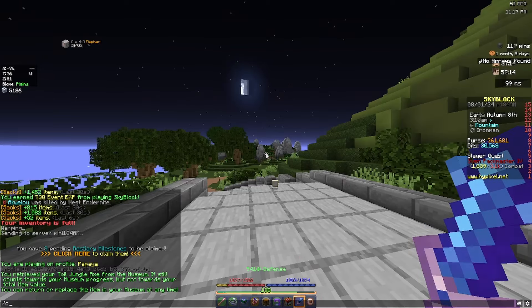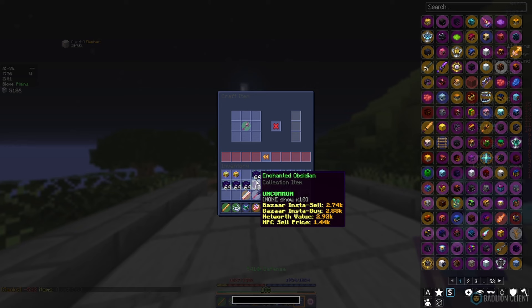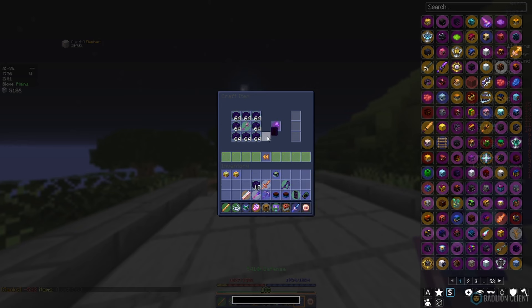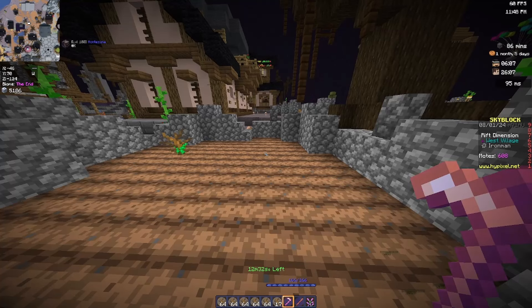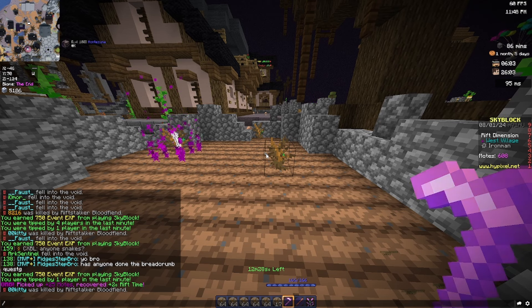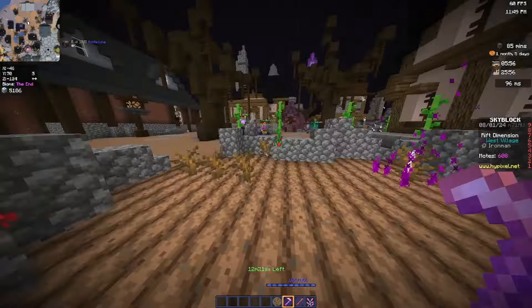We finally have enough to craft the tree capitator. That grind wasn't too bad — I literally just got to do my duo in between spawning. We now have all the barberous fuel injectors we need, both of them.